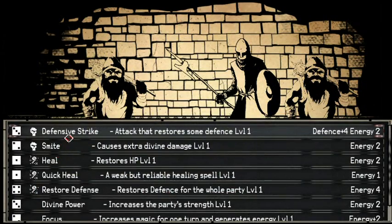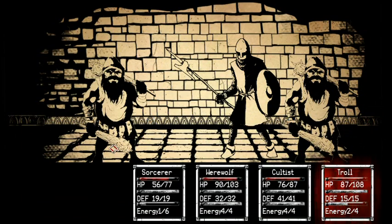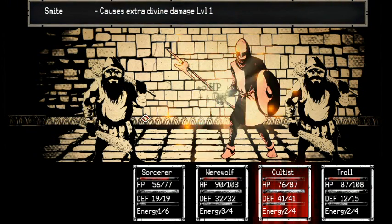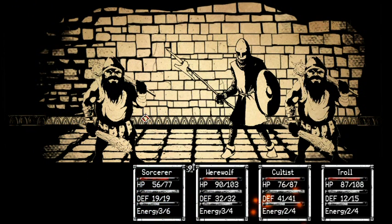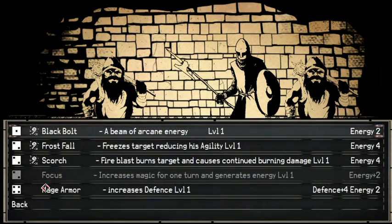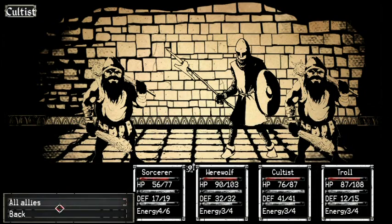He has a lot of energy. Sorcerer, focus. Puts me up to 3. Next turn I'm gonna bump up to 4. Attack. Burn Dwarf Fighter B. Cultist. Increase the strength. Wolf, working claw. Yeah!